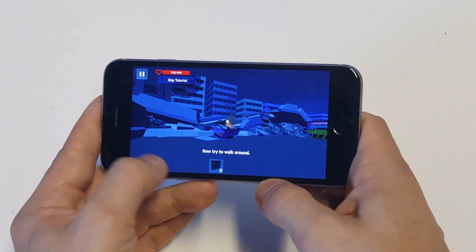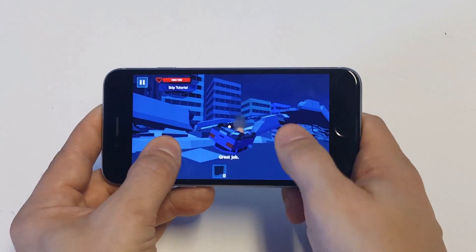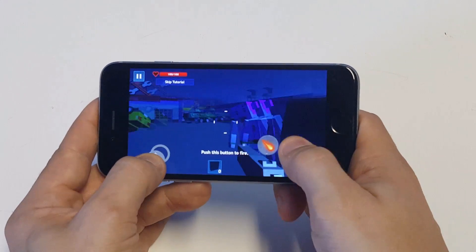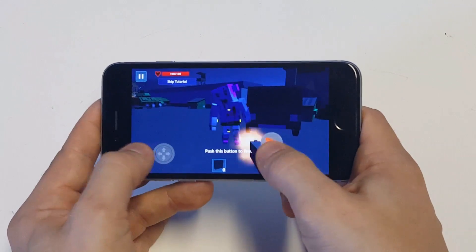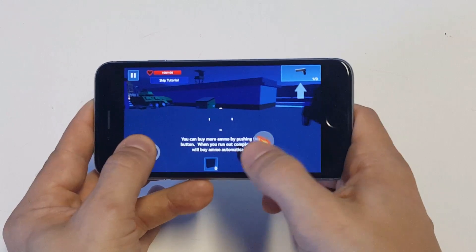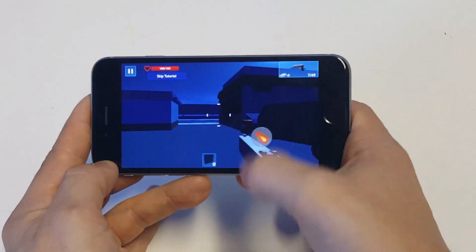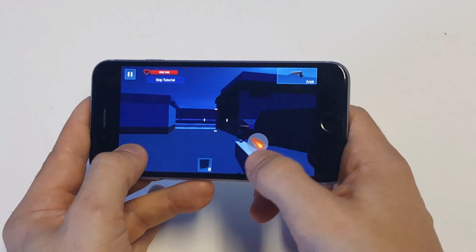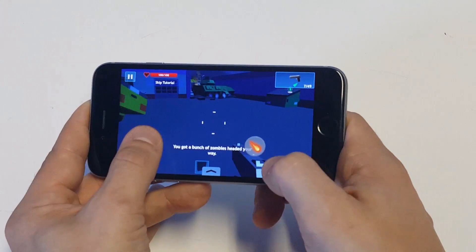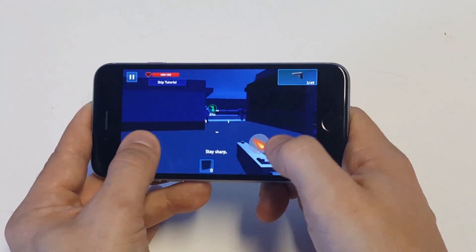Good job! Now try to walk around — use the left side of your screen to move. Great job. Lock and load, it's zombie hunting time! Push this button to fire. Shoot that zombie. You can buy more ammo by pushing this button. When you run out completely, it will buy ammo automatically. Good job, let's get going — you got a bunch of zombies heading your way. Stay sharp!